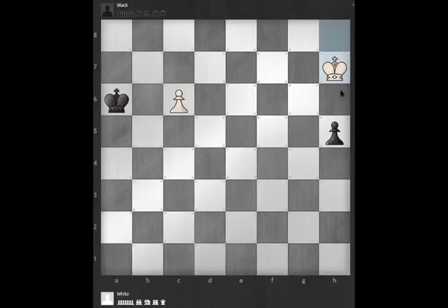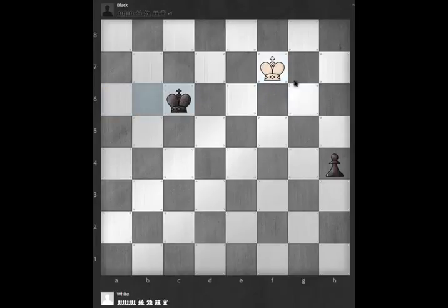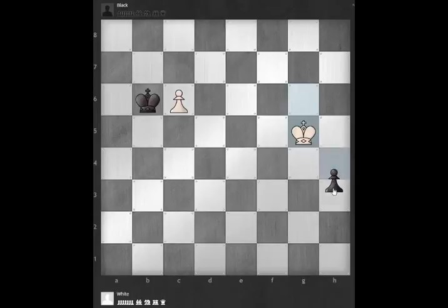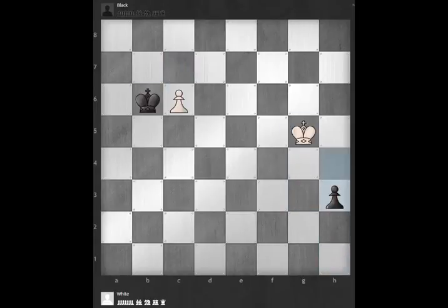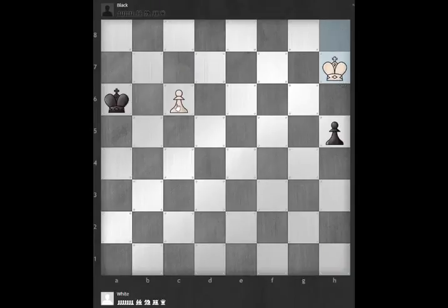Moving the king down here also doesn't work because we're in a similar situation where the king can't catch the pawn, and if he tries to change track and come over to rescue this pawn he's too far away and there's nothing he can do. The pawn's gone and he's too far away from queening, and if he tries to go after this pawn he's too far away — and if he tries to push this pawn it gets gobbled up and the other pawn is going to queen.